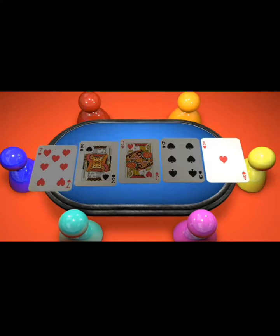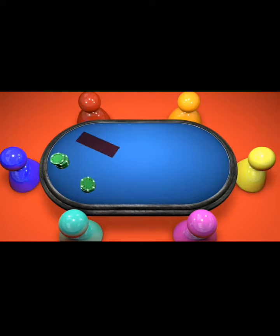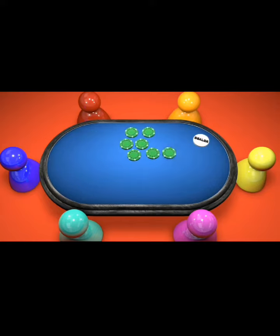One of the other differences in short deck versus no limit hold'em is there are no blinds in short deck. You play with an ante. The button actually puts an additional ante into the pot and that ante is live. We can sort of think of that as a small blind on the button.